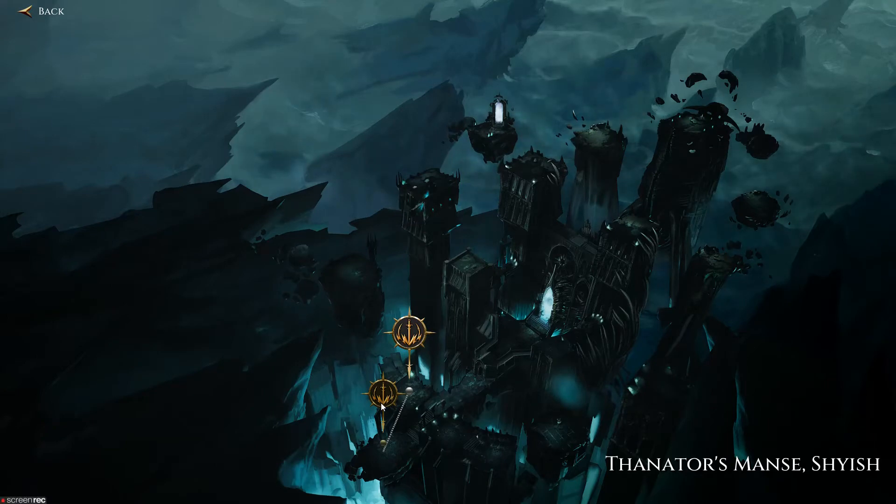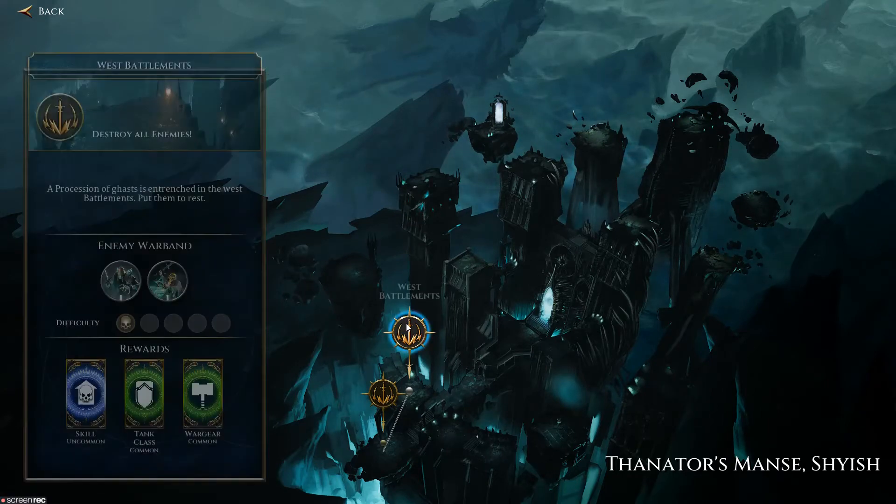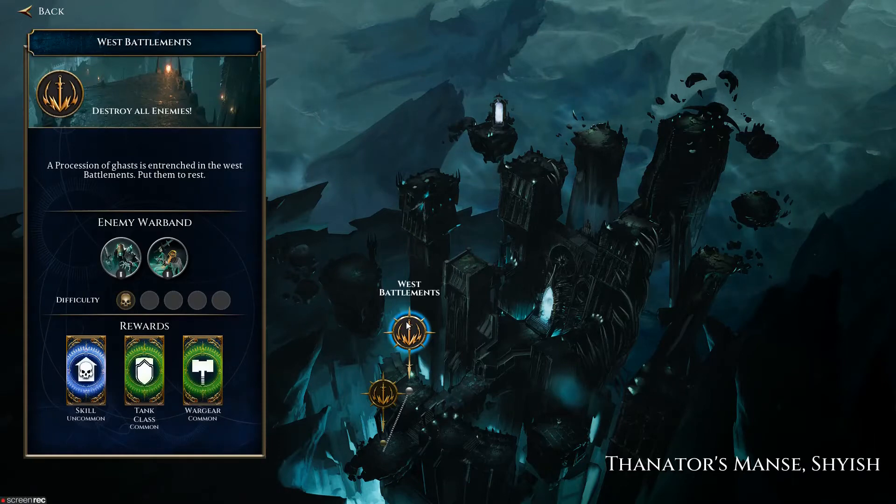This was the tutorial skirmish. I'm gonna move on to the West Battlements. Destroy all enemies. A procession of ghasts is entrenched in the West Battlements — put them to rest.